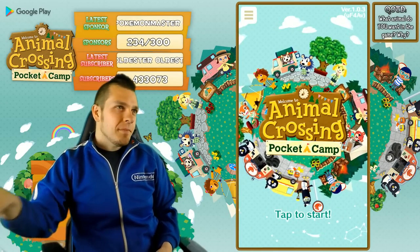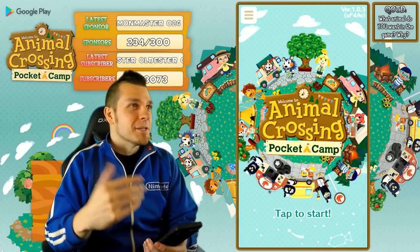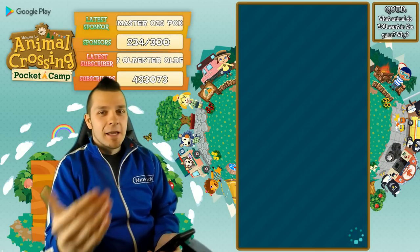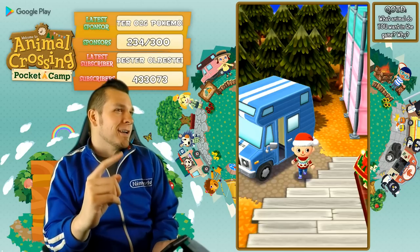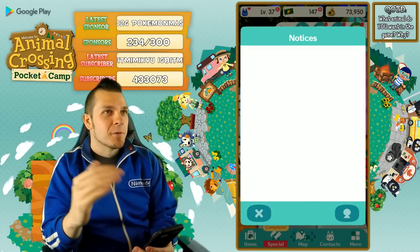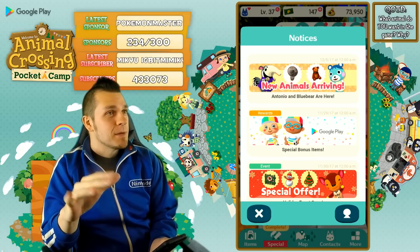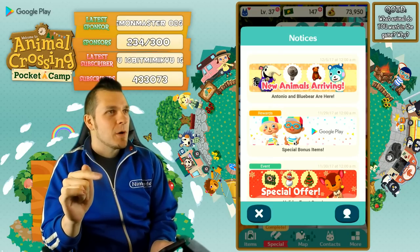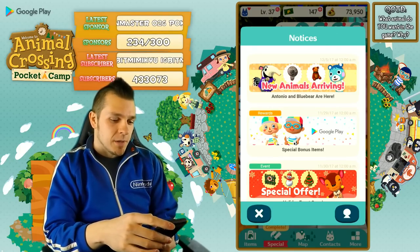Let's talk about the new update — it's a five-day update. I think the Animal Crossing dev team is definitely listening to feedback. One of my main points is that the animals aren't generous enough — you're only getting one little piece of essence, wood, cotton, and so on. New animals arriving: we got Antonio and Blue Bear, they're on our thumbnail. We're going to go over this, then jump into our town. If you're excited, smash the like button!